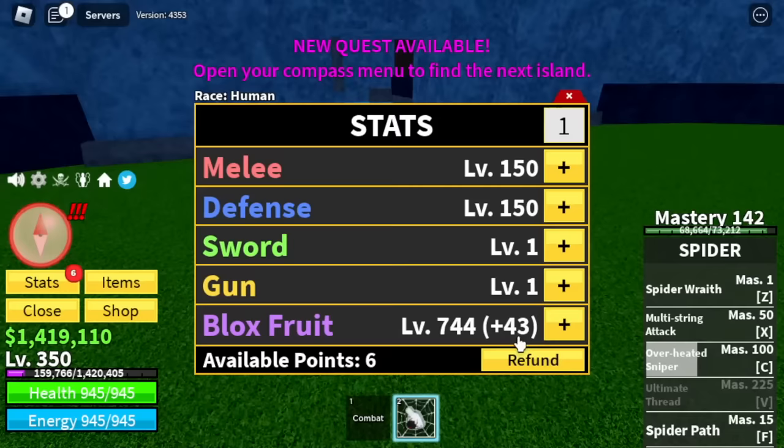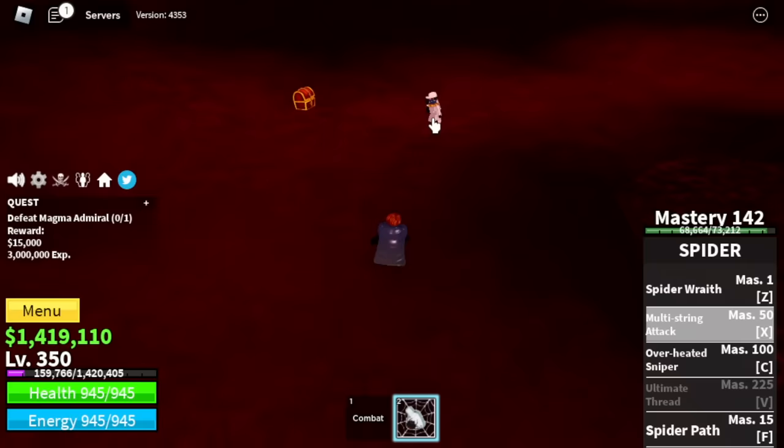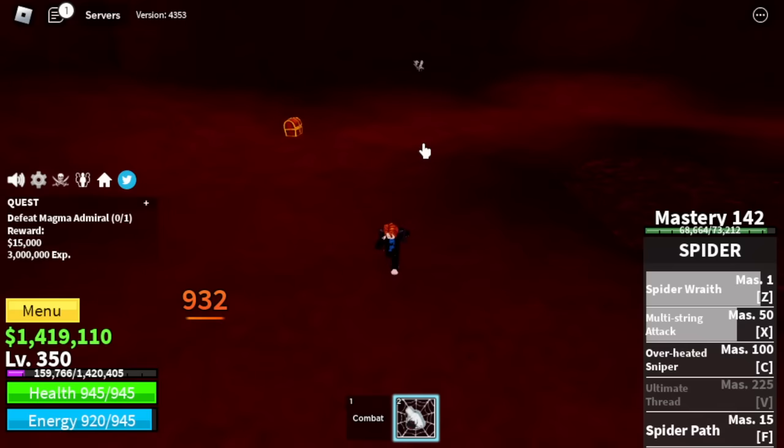I'm gonna show you the stats again: 150 Melee, Defense, Blox Fruits 750. Next up, guys, is the Magma Village. Our target here is the Magma Admiral — this boss is easy to defeat. But beware of other players who are grinding, they're gonna try to kill you here.